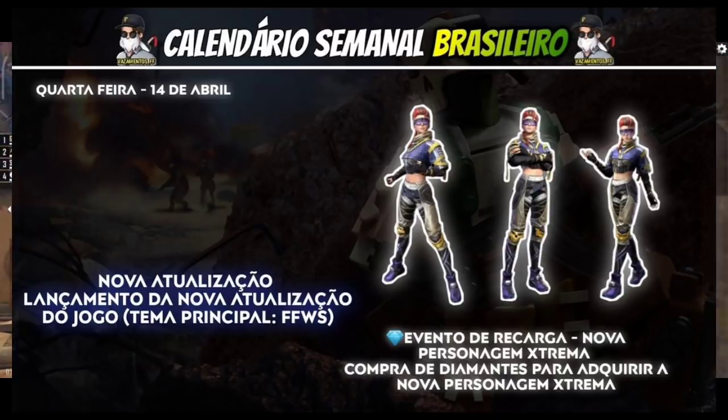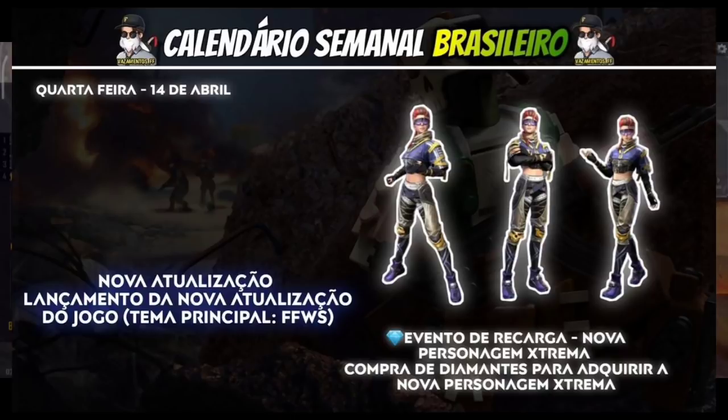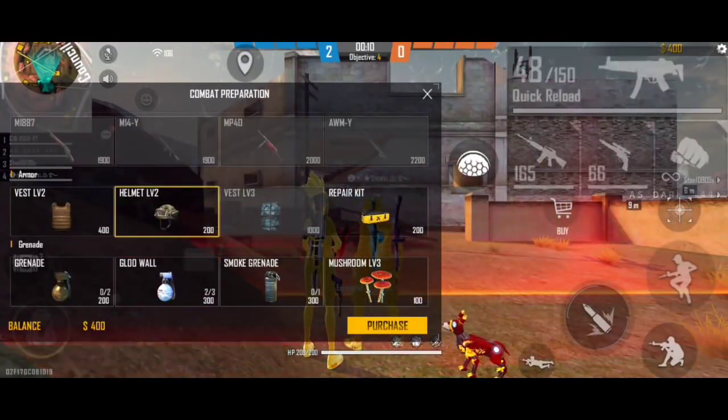In the first top-up tier, there are a total of 1000 diamonds. One character comes with a full bundle. With 300 diamonds in the top-up event you get a character, and 500 diamonds gets you the full bundle. We have some leaks and an active skill to show. Comment in the comments section whether you want this character.